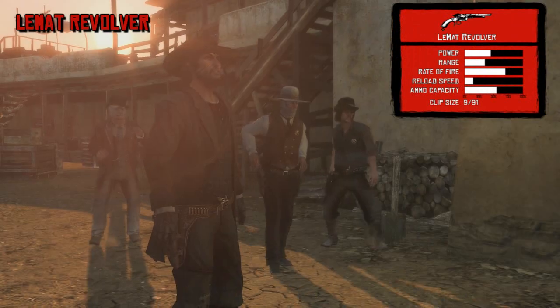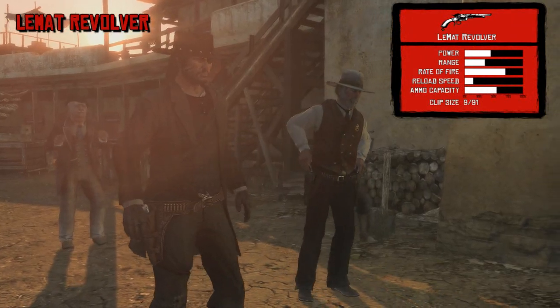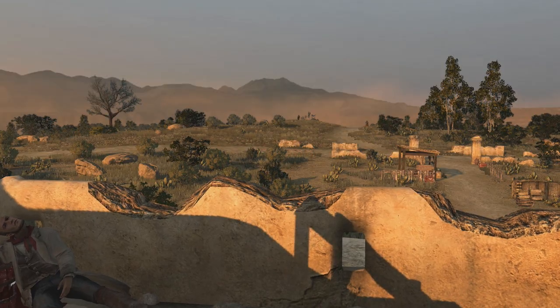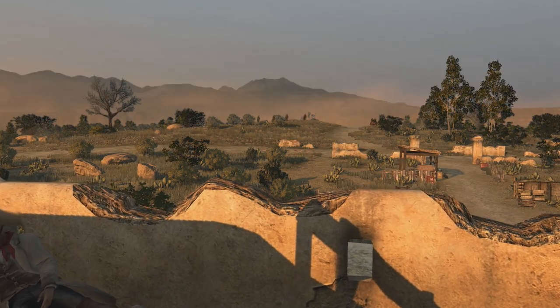Moving on, we have the LeMat Revolver, which began production in 1856 and was used during the Civil War. The creator was a French doctor living in New Orleans, Jean Alexandre LeMat, who was serving the Confederacy. This was perhaps the most well-known foreign-designed revolver used during the Civil War.